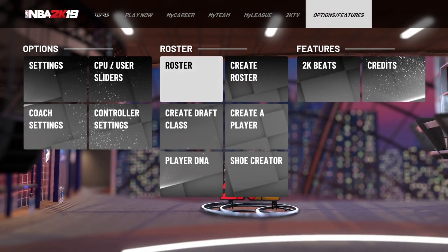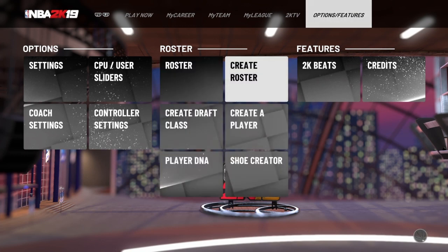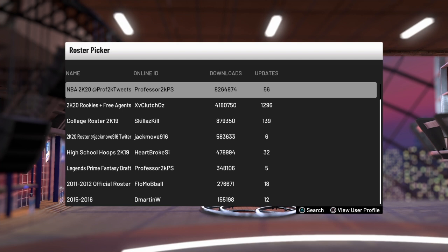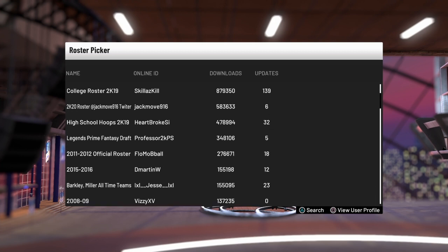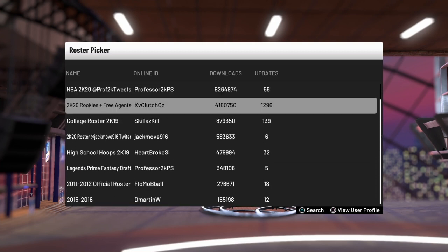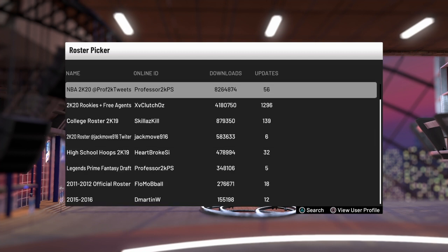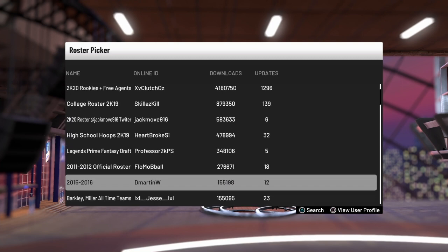Now for the actual steps to get your updated roster, you want to go to Options and Features and then click Create Roster. Here, you're going to want to go to Use Your Created Roster. This is exactly what it sounds like — rosters are created by other people around the 2K community and uploaded here. Many people have had difficulties loading this menu, which might be because you don't have a PlayStation Plus membership or don't have internet. You need to have internet for this.